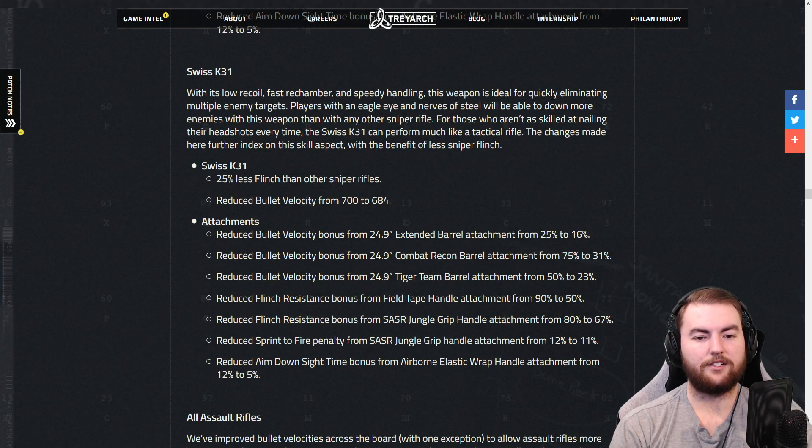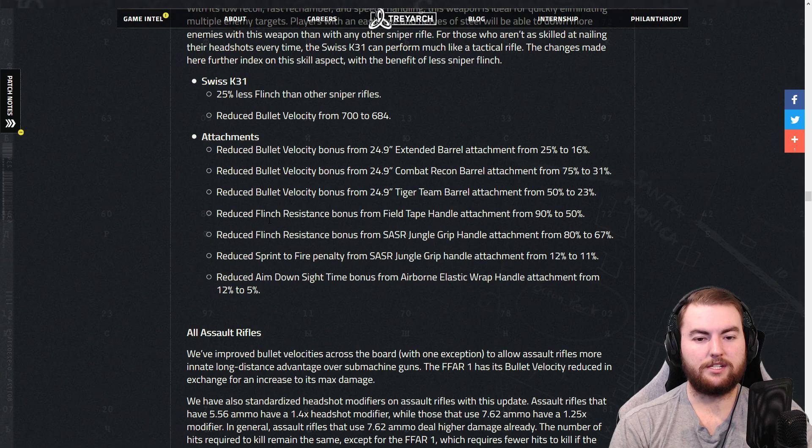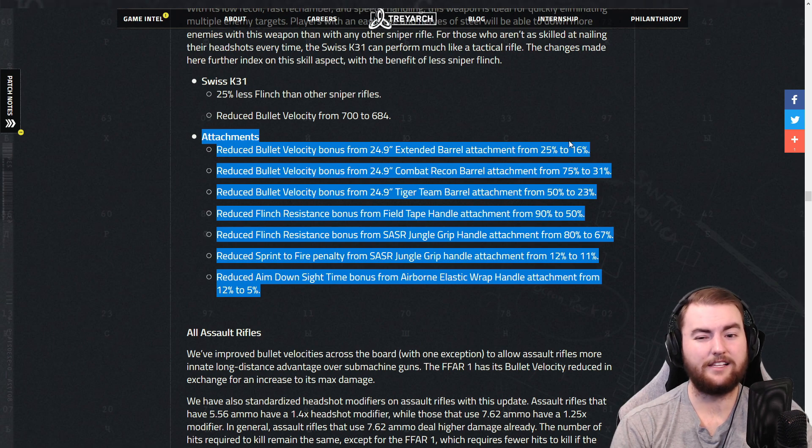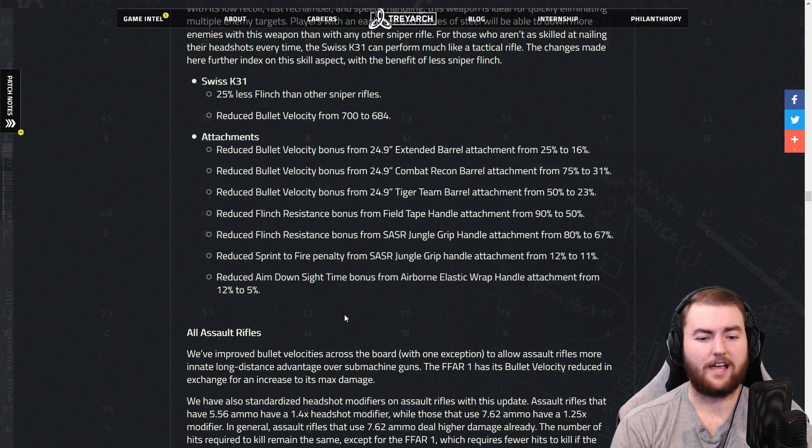The Swiss K31 is going to be a little different as well. It has 25% less flinch than other snipers, which is interesting because it is fast and mobile, but it does reduce bullet velocity as a result. Aim down sight speed, bullet velocity, flinch, and sprint-to-fire speed changes across the board here. Same across the attachments — ADS speed reduction from 12% to 5%.